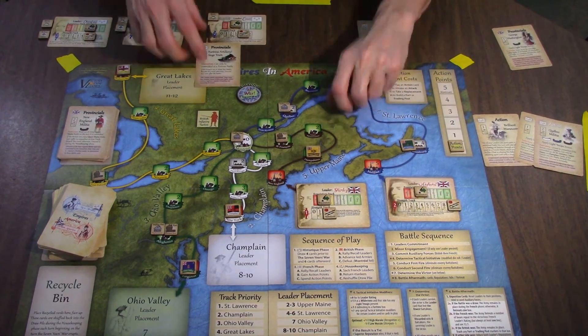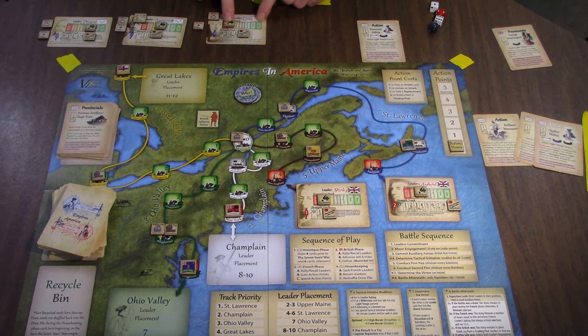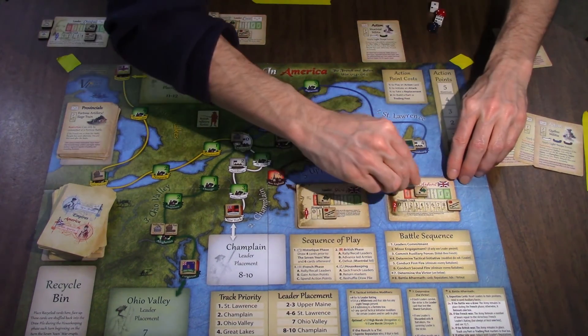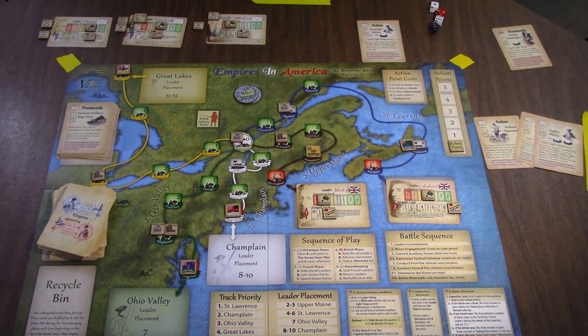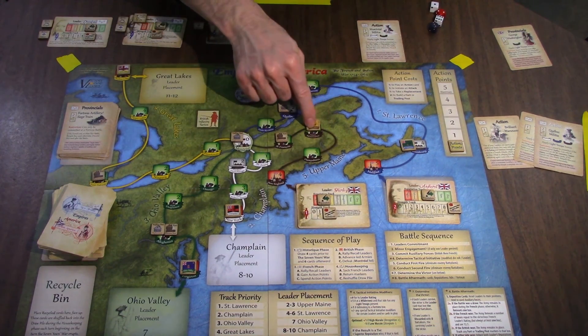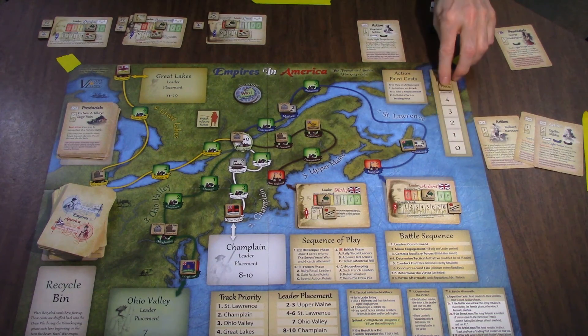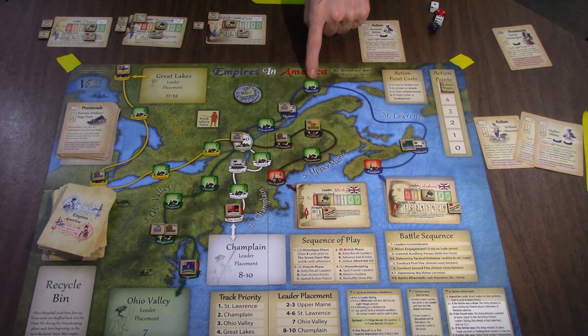We lost Louisburg — these are discarded. They would be recycled if we had won. He loses a point of reputation and Amherst gains a point — he's at recognition. That did not go as I had hoped. Further British advances: the upper main, he goes one space and there's no fortress to trigger a battle. It is the turn of France. I get six points — caps at five. Do I want to hit him here? Do I want to wait until he gets to the wilderness? Here's an interesting thing.